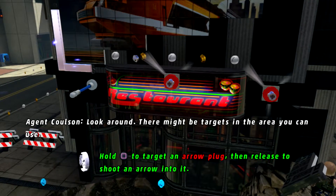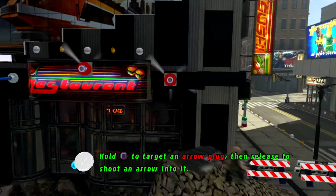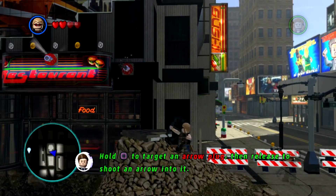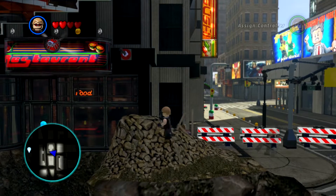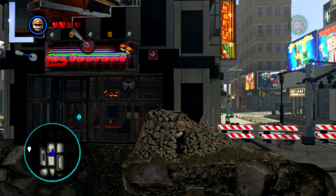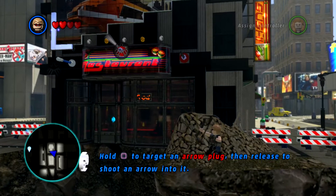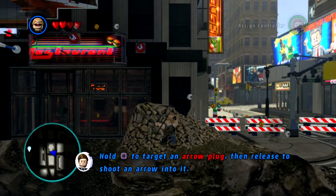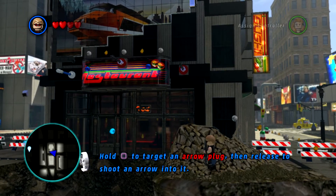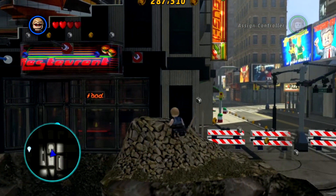Look around — there might be targets in the area. Okay, apparently we had to be a little bit closer. I'm sure they won't mind if we trash the place a little more. Oh, get up, come on. Oh, it's a fall off the edge — I'm pretty sure that's not gonna feel good. Okay, blowing up the rest did not really do anything.